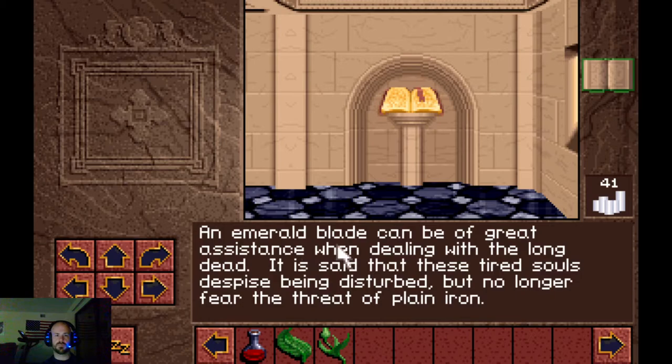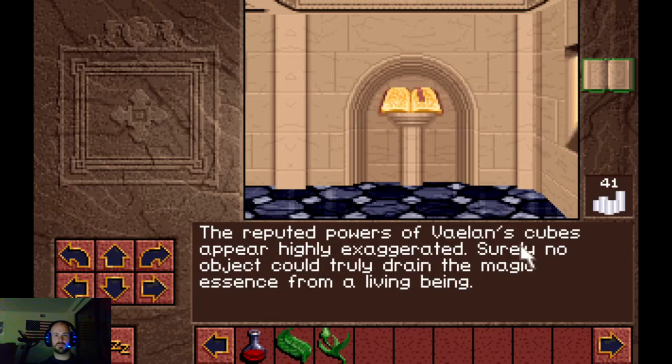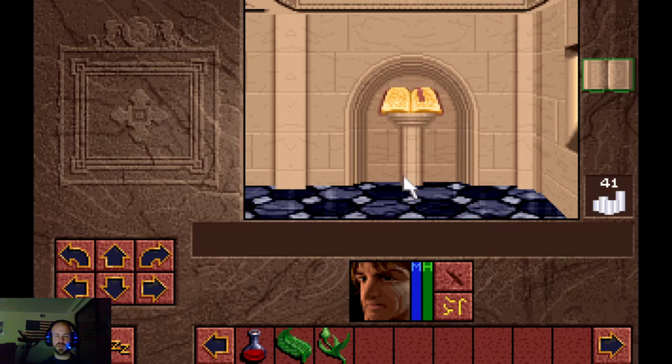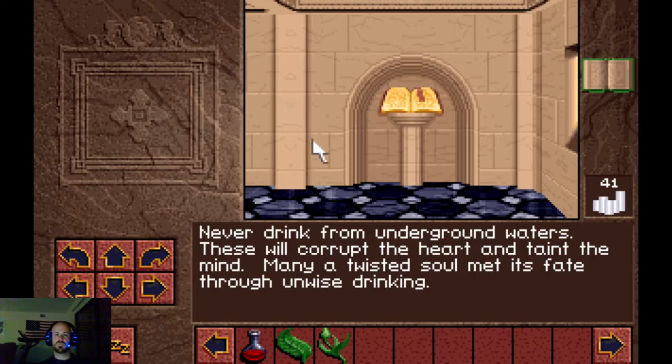First book: 'An emerald blade can be of great assistance when dealing with the long dead - these tired souls despise being disturbed but no longer fear the threat of plain iron.' And: 'The reputed powers of valence cubes appear highly exaggerated - surely no object could truly drain the magic essence from a living being.' These books are extremely helpful - the emerald blades and valence cubes are extremely important for dealing with the undead creatures we will see later in the White Tower.